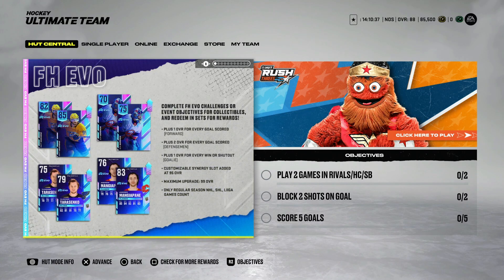If they score one goal, sometimes it might go up by two. For a goaltender, it's plus one for every win or shutout, which means for every shutout a goaltender gets, they'll go up by two overall — actually pretty huge. A customizable synergy slot is added at 95 overall, and they can go up to 99. Only regular season NHL, SHL, and Liga games count. AHL games, if a player gets sent down, do not count.